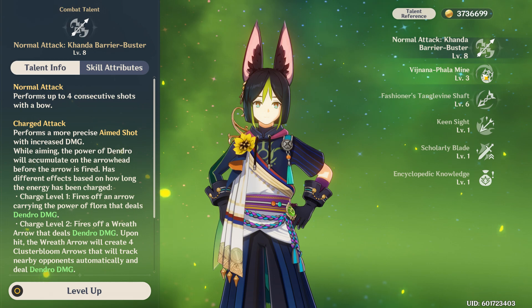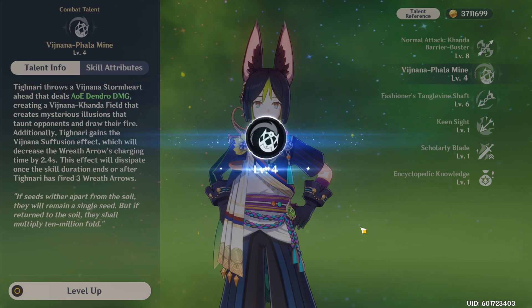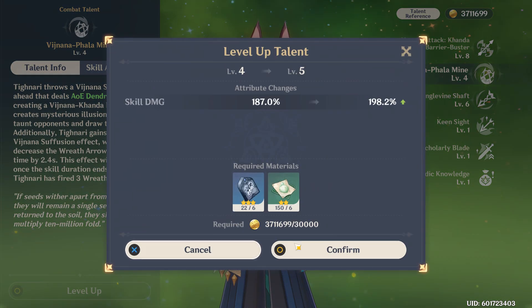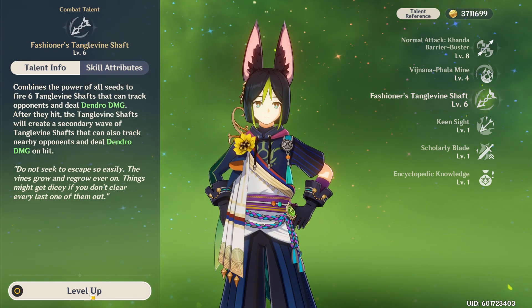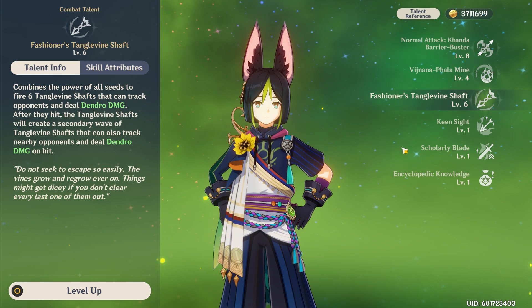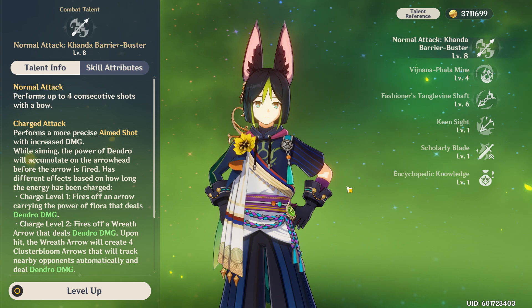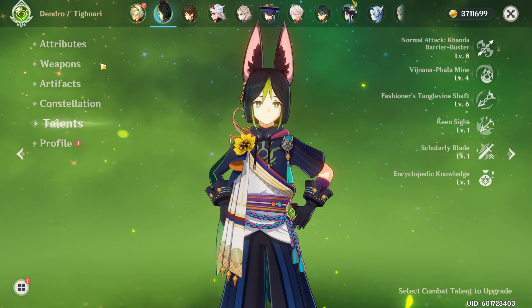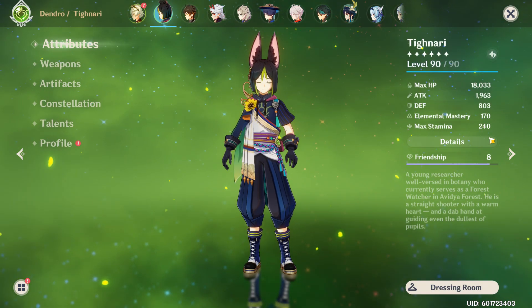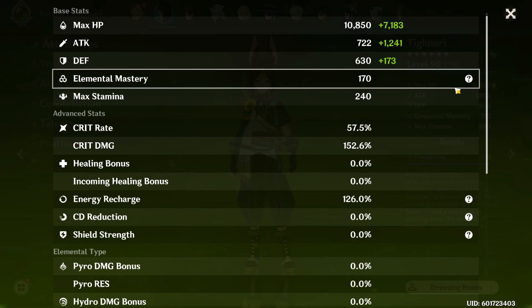Constellations and talents — I could do better with talents, my skills are still lacking. My talents are at 8/4/6, which is not ideal, it could be way better. But I'm gonna show you how much damage this man can do sitting like this. Looking at my attributes: crit rate 57.5%, crit damage 152.6%. Alright, let's see how much damage he can do solo.